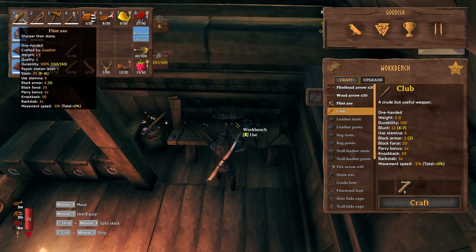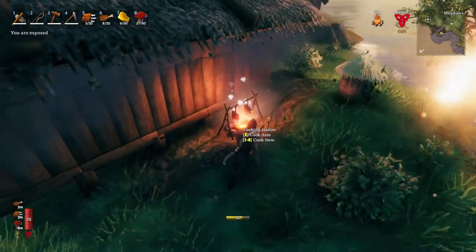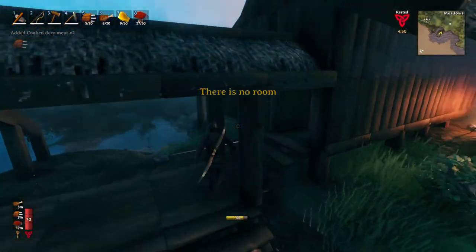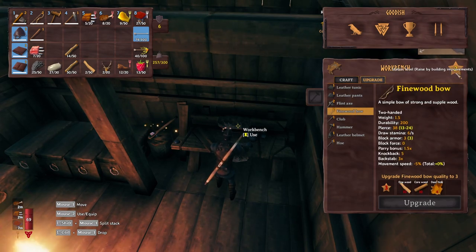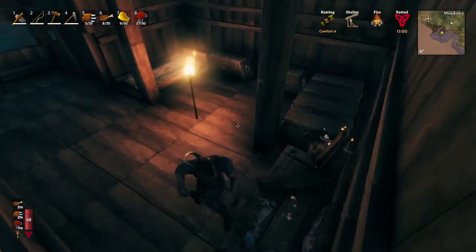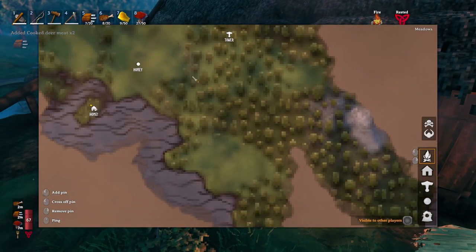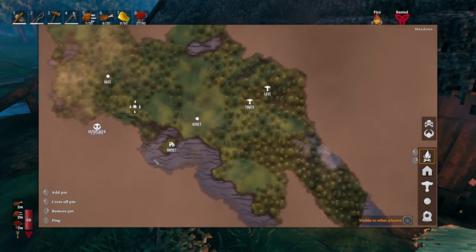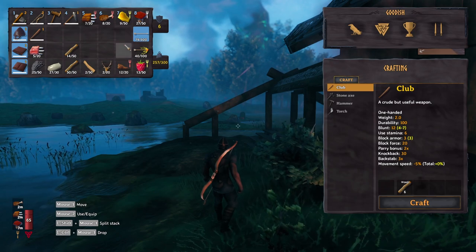I went ahead and upgraded my flint axe to level two, as well as the fine wood bow. I noticed on the workbench there's an upgrade button. I clicked it and realized we can upgrade the fine wood bow to tier two with a two-star workbench - and we sure can! Took me about three hours to get the ten fine wood, just running the regular wood into the birch to get the fine wood, and also core wood. We found that in the last video over there in the black forest biome. So I went ahead and upgraded my bow - we should be good to go. I made a bunch of flint head arrows as well as fire arrows.